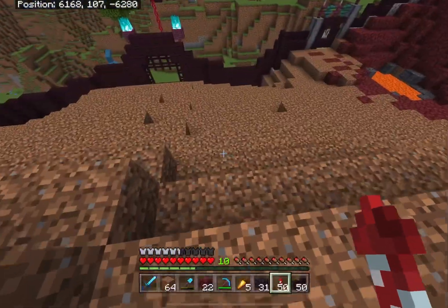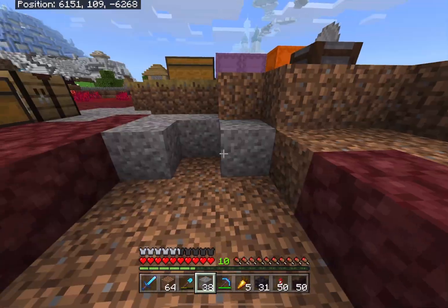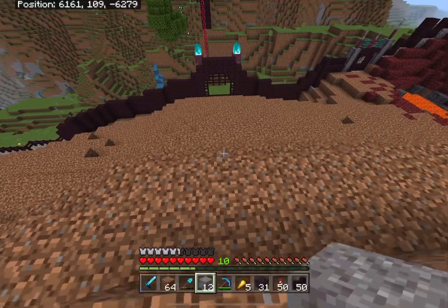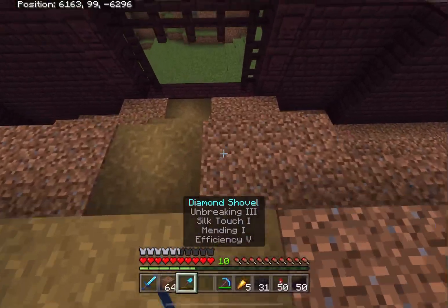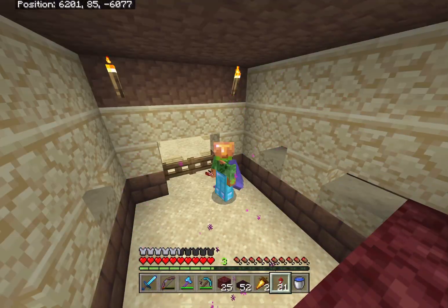Just one more thing before bringing the firebenders — a path to the gate, of course. It wouldn't really look right if there was nothing connecting the gate to the village. Okay, I think it's ready.